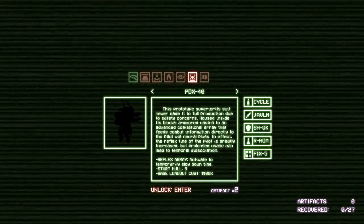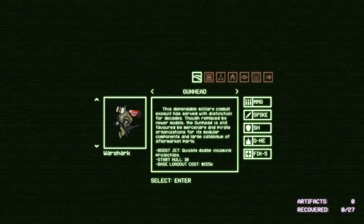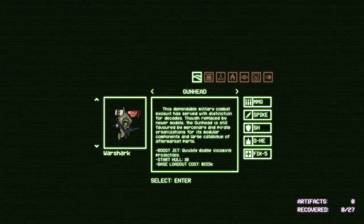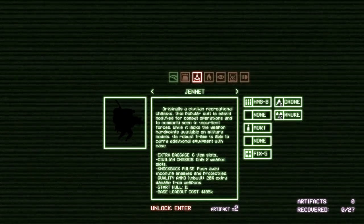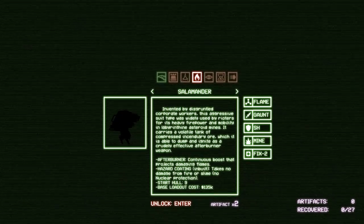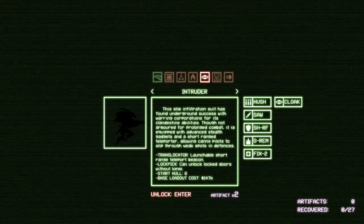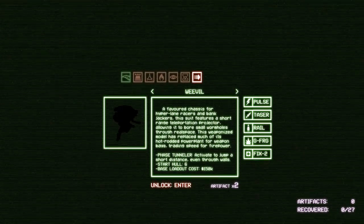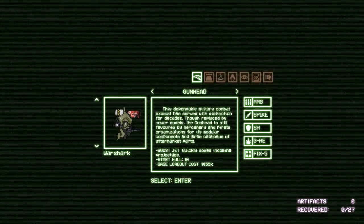So we get artifacts to unlock different things. We've got the standard gunhead, which I'm used to. Start hull 10, base loadout costs 155, quickly dodge incoming projectiles, blockade shield, extra baggage, six item slots, salamander, afterburner — continuous boost that projects damaging flames. Some of these look interesting; however, I can't use them, so we're just going to go with the gunhead.